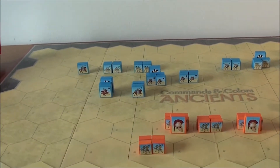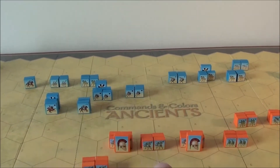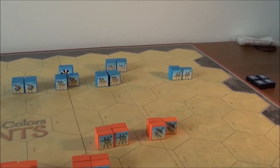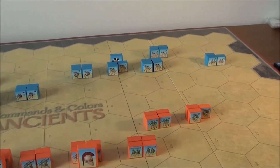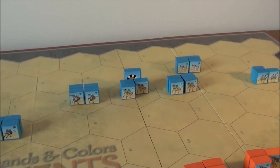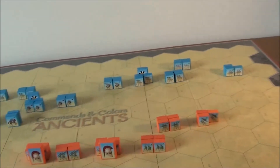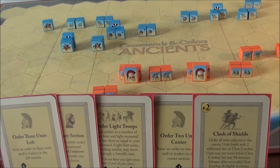We saw some heavy troops break out from the line, starting to move to meet the Phocians who shifted a bit to the left. Over on the other flank, there's been some skirmishing with lighter losses on both sides — light units taking hits, and the auxiliaries belonging to Antipater also took some hits from the slingers. Those slingers have been quite successful. The Phocians don't have any victory banners yet.